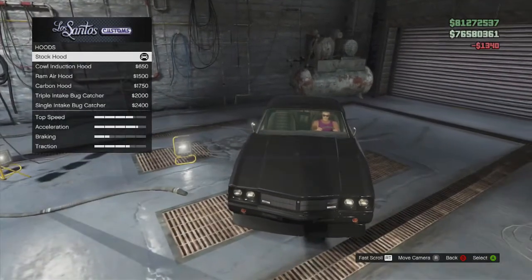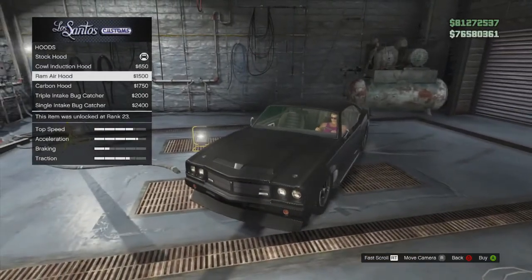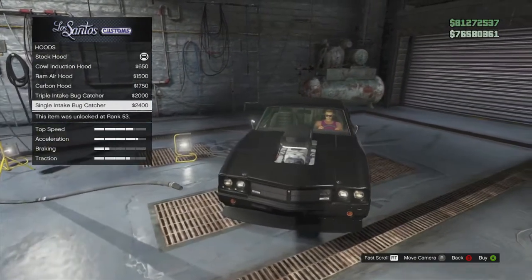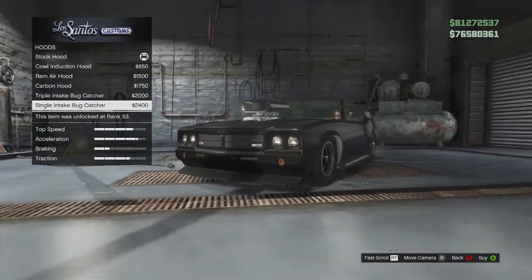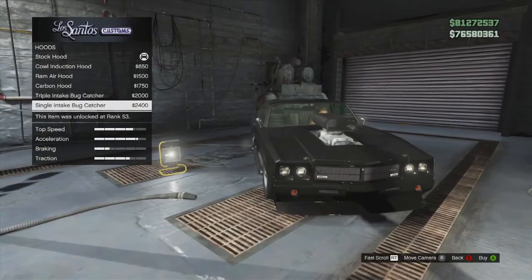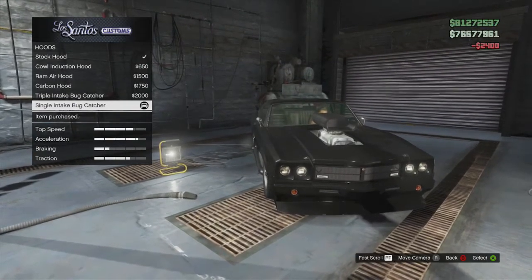Next you've got the hood. On every muscle car you've generally got these same hoods - the cowl induction hood, the ram air hood, the carbon hood, the triple intake, and the single intake. I'm gonna go for the single bug intake. Something different about this Sabre Turbo is these little cables that come down into the grille - they were classic on race cars to keep the bonnet down if they crashed. Which is quite cool. So I'll grab the single intake.